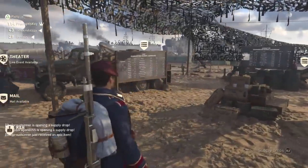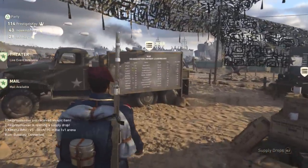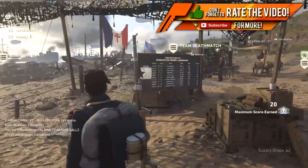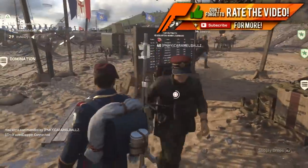For those of you that have no idea what I'm talking about, if you head into the HQ and go to the very bottom of it, near the gunsmith and where the 1v1 pit is, you're going to see three chalkboards. These chalkboards are the leaderboards for war, team deathmatch, and domination.